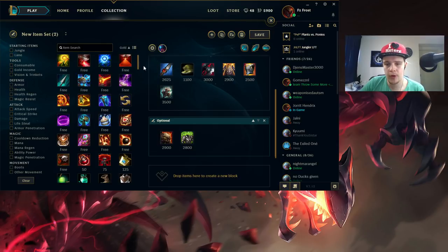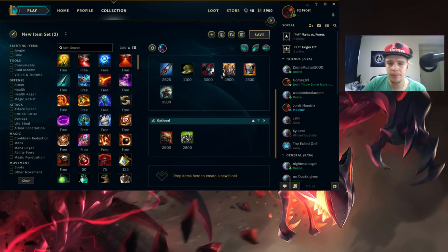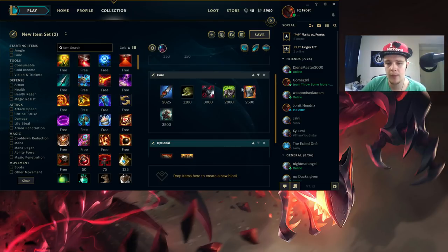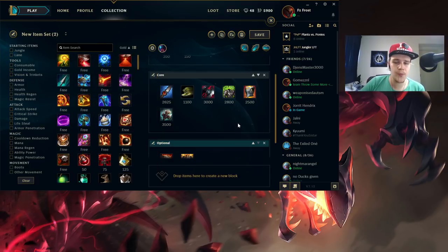The other thing you could switch out, if they don't have much physical damage and are more AP-heavy - let's say they have like a Kalista AD carry or something as their only physical damage dealer - you could switch the Randuin's out for Spirit Visage instead to have more magic resist. Together with those two items you still have armor, and Titanic Hydra will finish off the build to deal a lot of damage. That is pretty much the Rek'Sai build - if you have any questions make sure to ask them in the comments below.